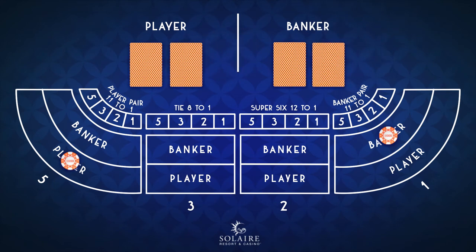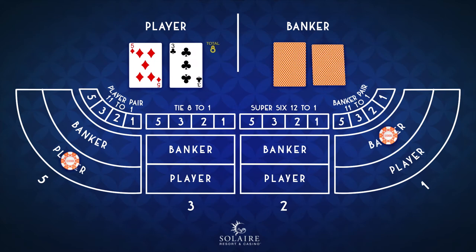The dealer deals two cards each for the player and the banker. The one which has a total of 9 or closest to 9 will be the winning hand. Now it's time to reveal the cards — the cards are flipped to reveal their values.